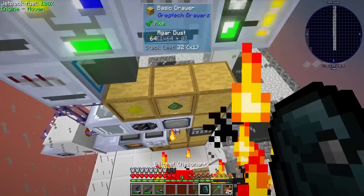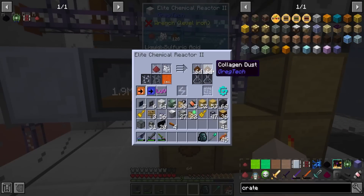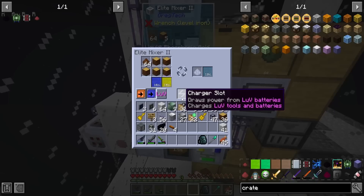We have like every enchanted book possible. There's an infinity book - I can finally put infinity on the bow. Oh, there it is: soulbound 3, items will remain after death. If there's something we really don't want to lose we could enchant something with soulbound. I think I'm gonna hold on to this book. Anyway, typical CWG getting distracted again - back in the sterile clean room.